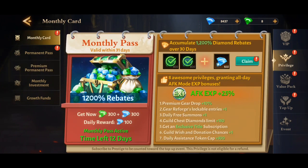Let me start by showing you what you need to buy. The first thing is this monthly pass — I think it's like five bucks. The main thing it gives you is a 25% AFK experience bonus. You've got to do that to get to level 62, and you get your money back from Freecash.